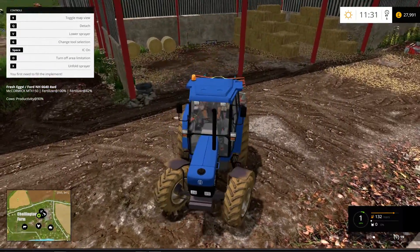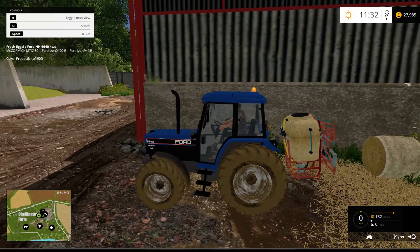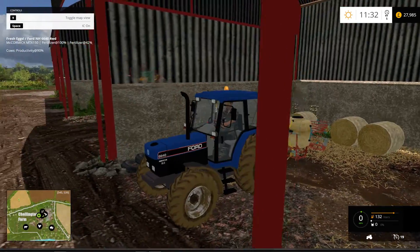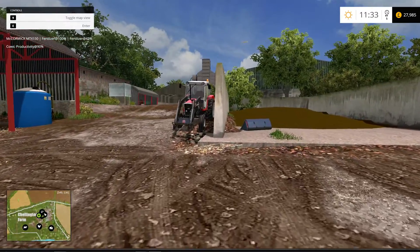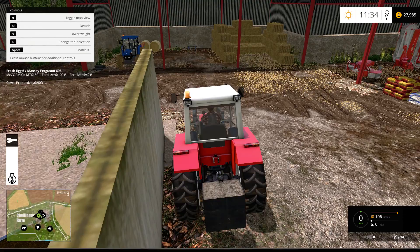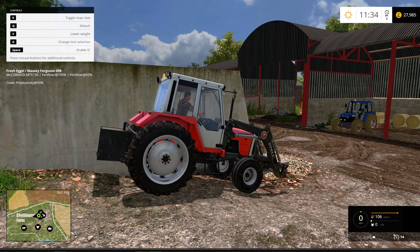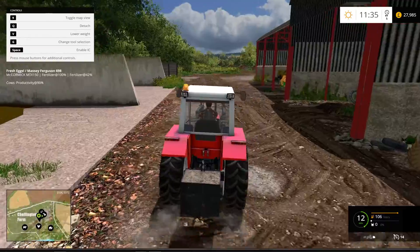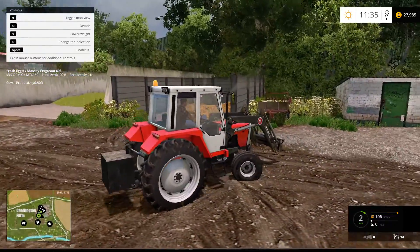Alright, we'll put this in here - in fact we'll just leave the Ford here as well. So we need manure. Let's do the manure - jump in the 698. I think the manure fork is down here, it is. Come on, we'll top up the manure.